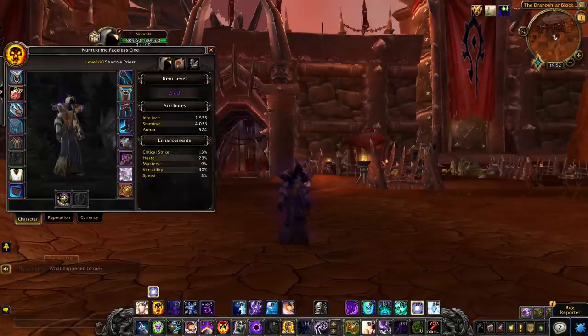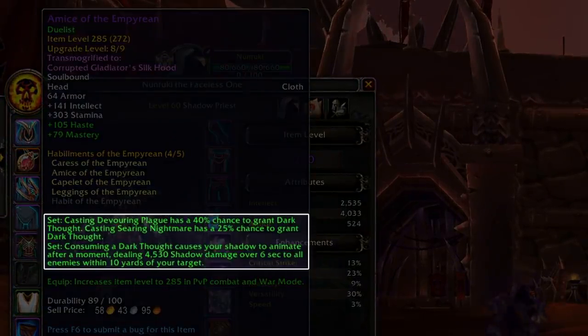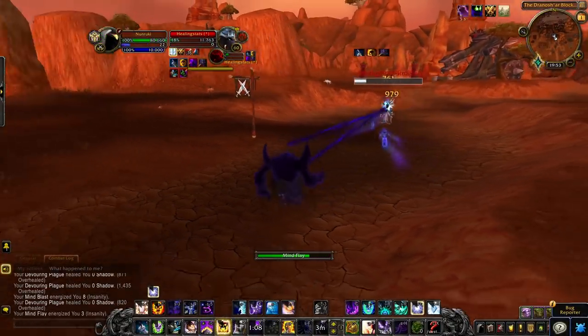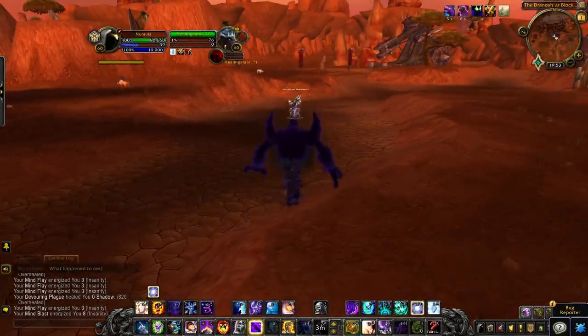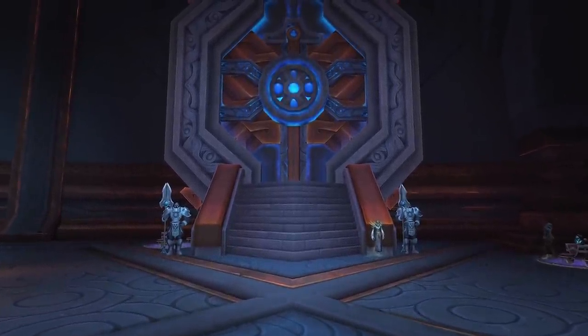Class set bonuses have also returned to the game. All specializations have their own unique 2- and 4-piece set bonuses. These powerful perks may greatly increase a player's damage, healing, or defensive abilities. You won't want to miss out on the power of these bonuses as they will provide a huge power boost to your character. For PvPers, set bonuses can be acquired through the Great Vault, so make sure to cap your characters to access these powerful sets.